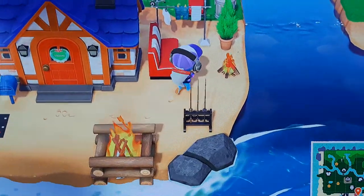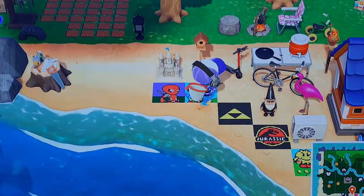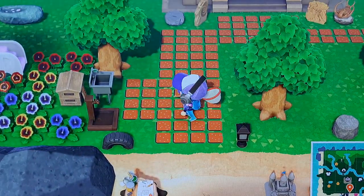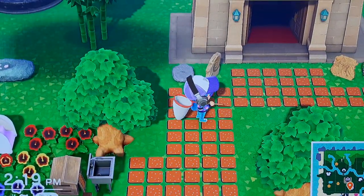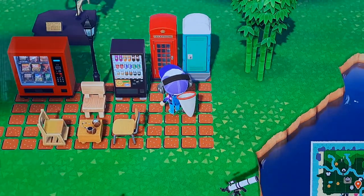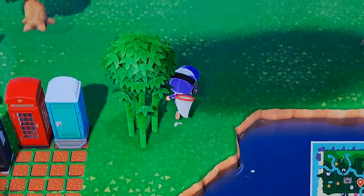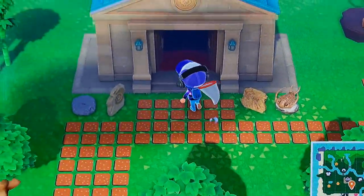I know this might seem like a random collection of stuff, but the more stuff you have outside, the better your overall island score — the more interesting your island becomes. See this pathway here? I made that from custom tiles. I have a little recreation area with a snack machine, a drink machine, a toilet, and a phone booth. And I have my fossils on display here.